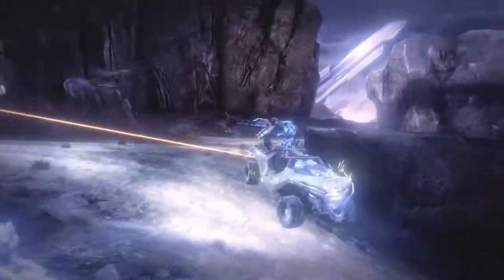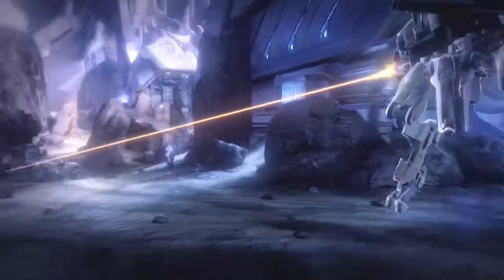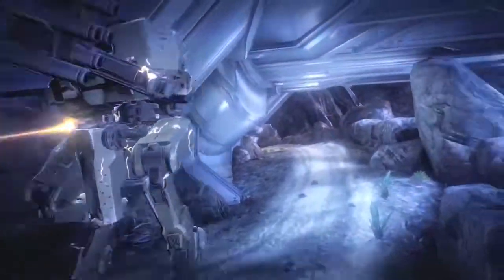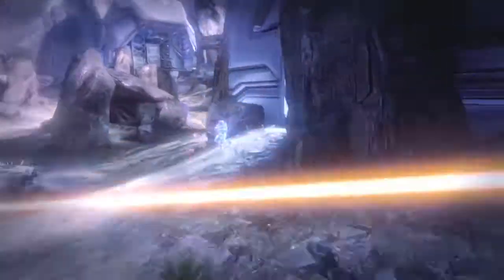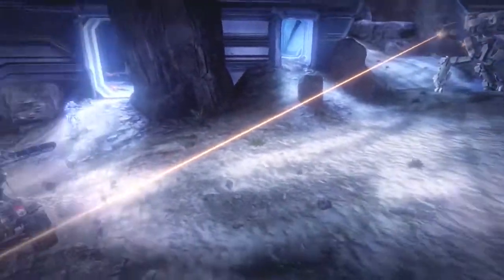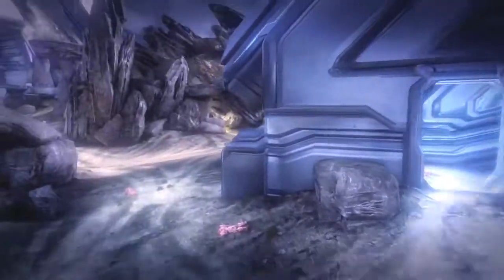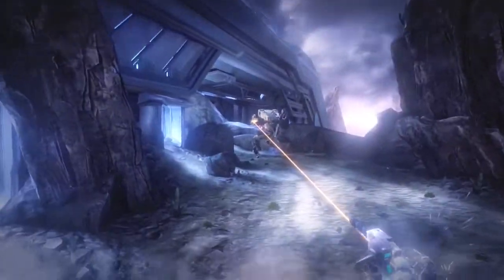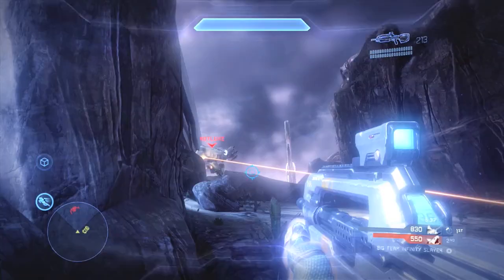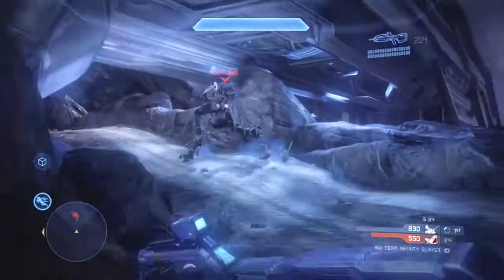I know that this Mantis, since it's not very fast, is going to stop firing at the enemy Warthog and go this way, to the right. So what I want to do is fake the enemy Mantis out, just like this Warthog is doing. I'm going to run this way, acting like I'm going to go this way on my radar — not like I'm going to come around here — which is exactly what I do. I fire two shots into the Mantis, then back up behind cover, and then sprint out.